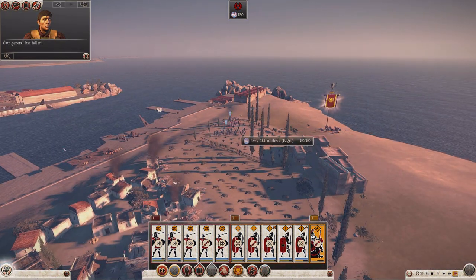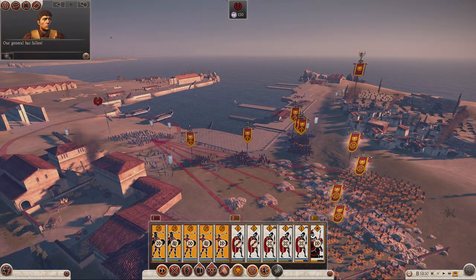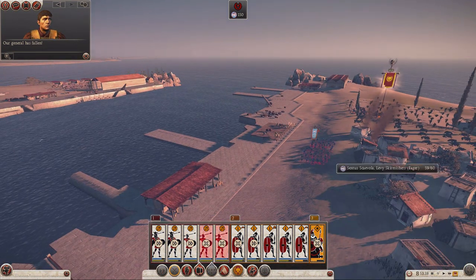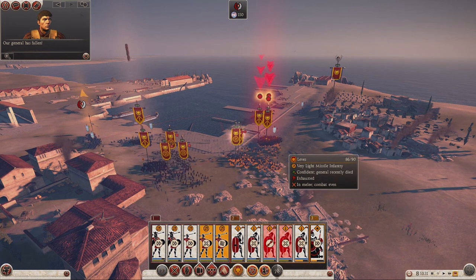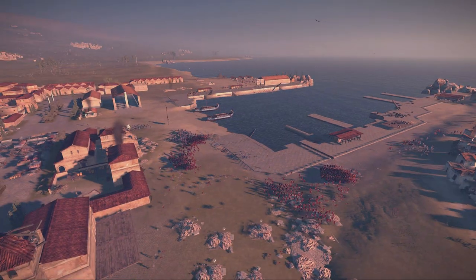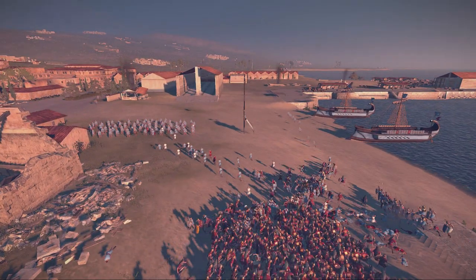Oh dear, they're hitting my general. That was stupid — I stopped watching for a second and they're taking out my general. All right, let's get in to engage these skirmishers. Let's charge in as well. This was not how you're meant to do this fight — I made a big mistake by letting my general just get slaughtered there. So I'm going to let him take out those skirmishers and break them completely. I've clearly won this fight here — let's go ahead and charge these units over here.